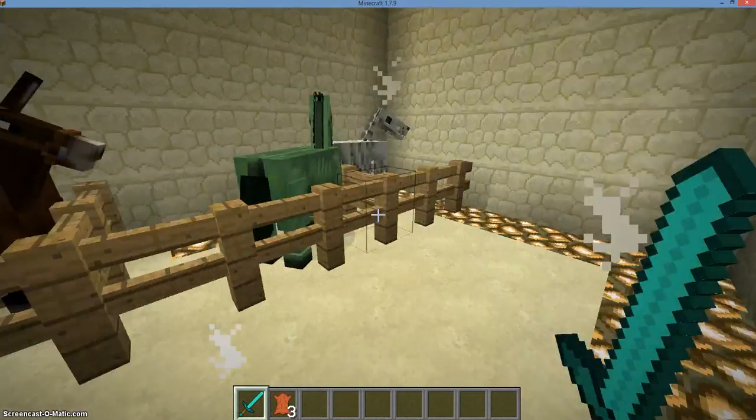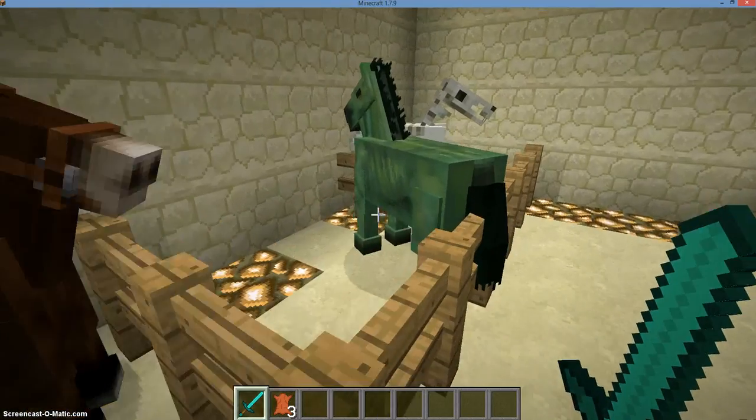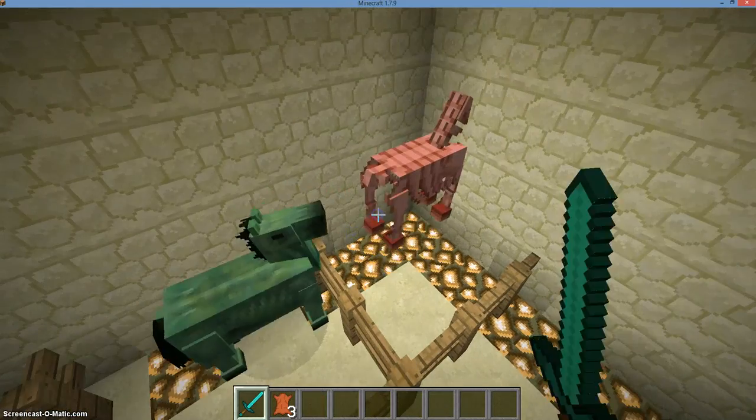When killed, horses drop leather and whatever saddle and stuff they're wearing. But the zombie horse drops rotten flesh and the skeleton horse drops bones.